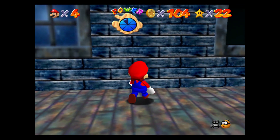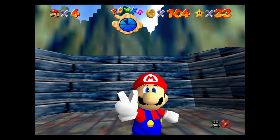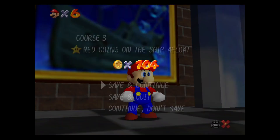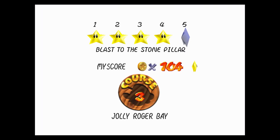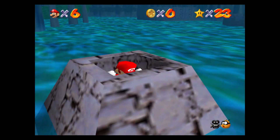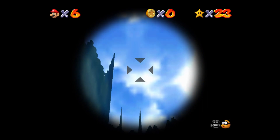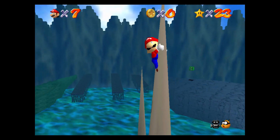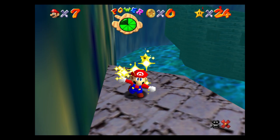With that, we have completed the Red Coins and the Hundred Coins of Jolly Roger Bay. Get two more lives from that. And then we have Blast to the Stone Pillar, which you kind of saw me trying to do before while looking for coins — it's not a hard one. Blast to the Stone Pillar: go up so you can grab onto the top. Grab that, and then get the Star.